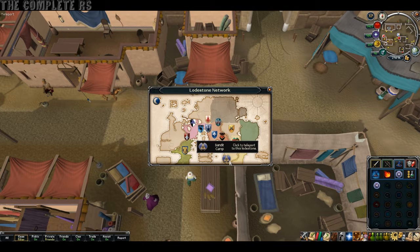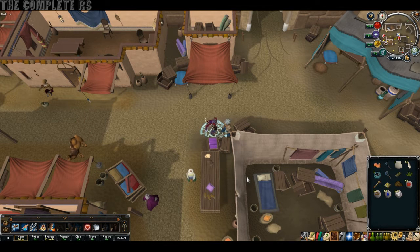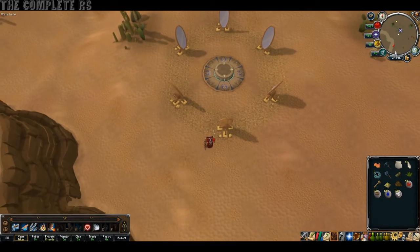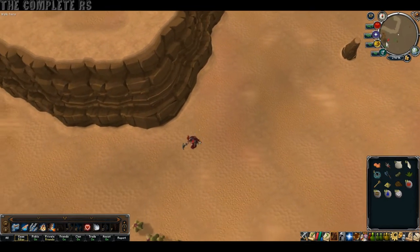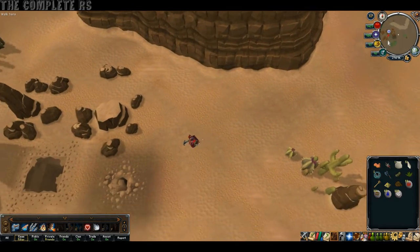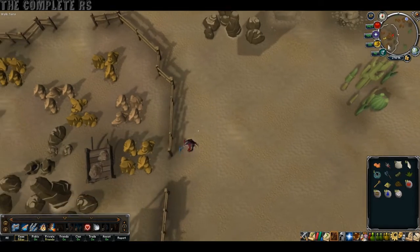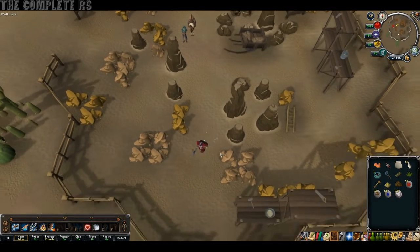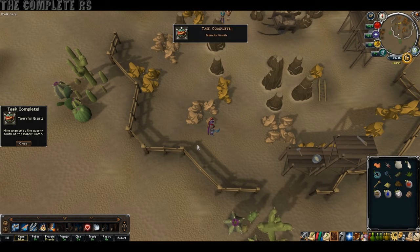We now need to teleport over to the Bandit Camp in the desert, so go ahead and do that. Once you're here, head south and then slightly to your west once you pass the canyon, and you'll hit the Granite Mines. Once you're here, you actually need to mine one Granite — it doesn't matter what size it is, as long as you mine one. As soon as you've done it, another task complete.